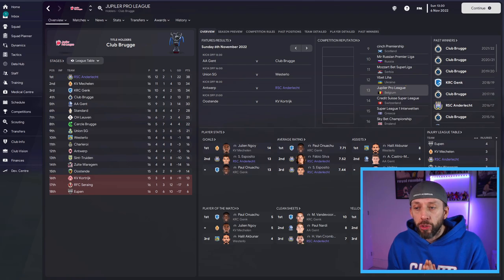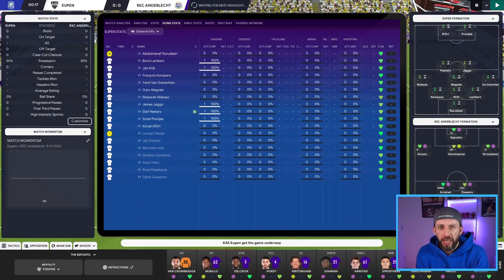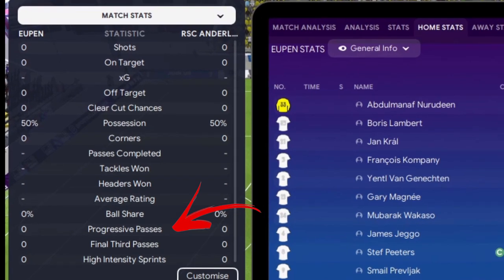First off, let me introduce you to the skin we'll be using today - it's the Tato skin, linked below. That's going to help us make in-match changes using statistics as they come in. From the far side of the match day screen, we've got match stats, and under match stats I've added progressive passes and final third passes. This alone will show you how the game's starting off and who's getting the better attacking chances.